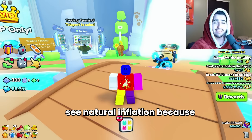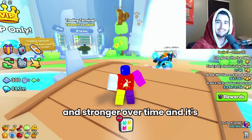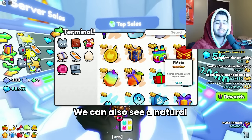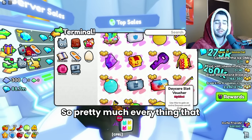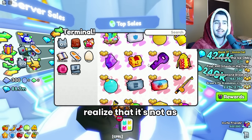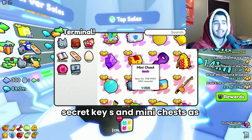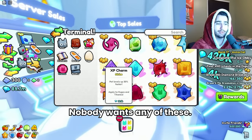Over time we are going to see natural inflation because everybody who's grinding the game is just getting stronger and stronger, able to grind more each night. But what you've seen this week is not natural. We can also see natural deflation of new items from the latest update — pretty much everything that dropped in the latest update is lowering in price as people realize it's not as good as they thought. That includes things like the pinata, the lucky block, the daycare pass, secret keys, mini chests, and all of the new charms, which are just plummeting in price.